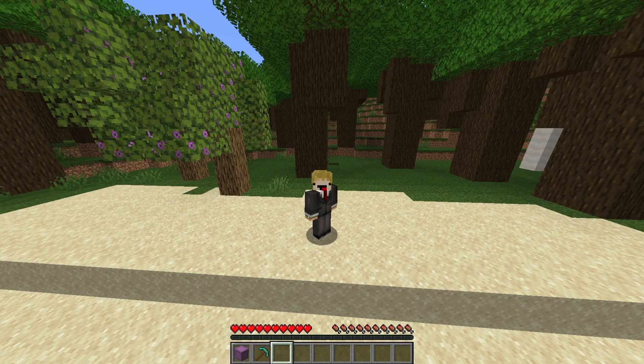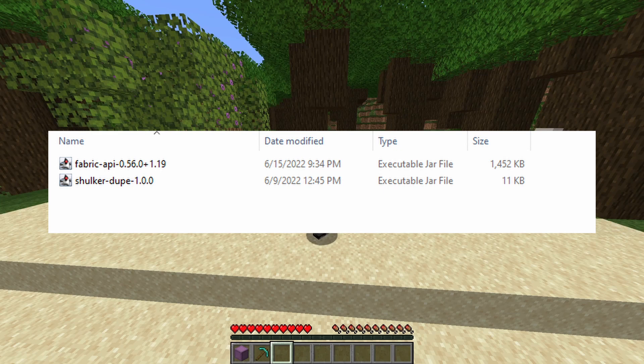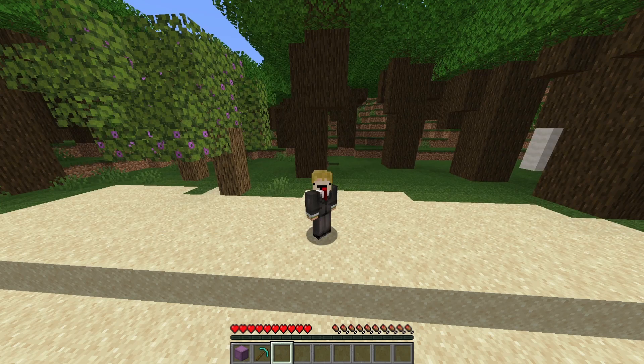I got a lot of comments about how to install and use this mod, so I'm going to show you right here. You're going to need Fabric Mod Loader, which can be downloaded at fabricmc.net. Then you're going to need the Fabric API, also available at a link I've left in the description below. Then download the shulker dupe mod, put all of these mods into your mod folder, and launch the game using Fabric Mod Loader for 1.19. Make sure your versions are right or else it won't work.